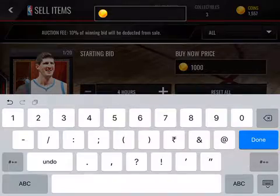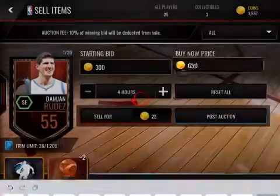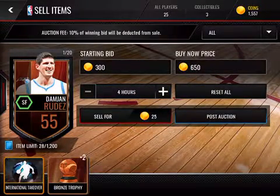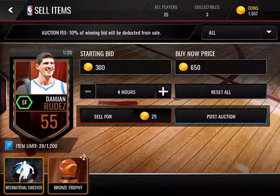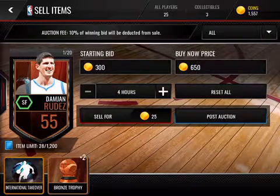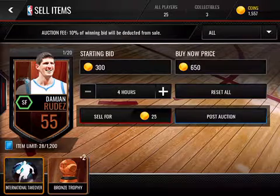For a 55 overall like Domas Sabonis — not as good — put it a little less: starting bid 300, buy now price 650. Some might think that's a little expensive, but remember I got these starting off so I don't have to price low. If it doesn't sell, put it a little less. If it doesn't sell, don't relist at the same price — try a different, lower price.